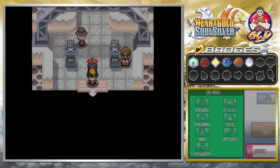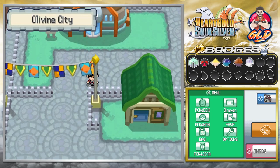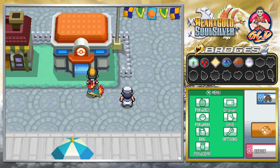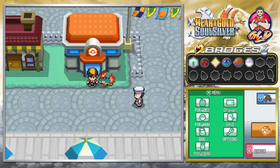We have won our sixth badge! I know this is going to be a brief episode, but in the next one we're going to the Safari Zone — it has a lot of content in there so we're going to make it fun, hopefully capture some new Pokemon. Thank you guys for watching and for being supportive. I will be back for another episode of our Pokemon HeartGold SoulSilver walkthrough — see you guys!